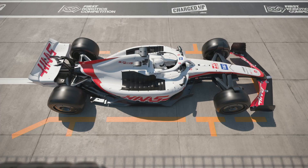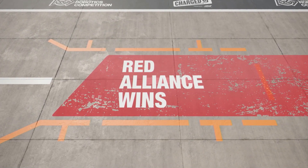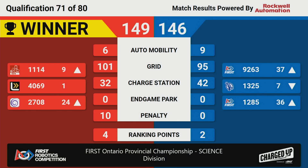We do have a score. If you feast your eyes on the screen, it's going to be your Red Alliance. Final score: 149 to 146. The three-point difference leaves Lowell and Robotics team 4069 as your number one ranked team with four ranking points.